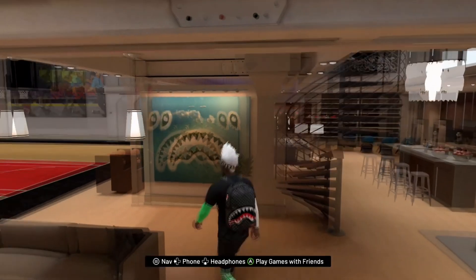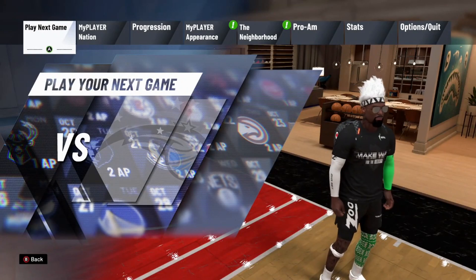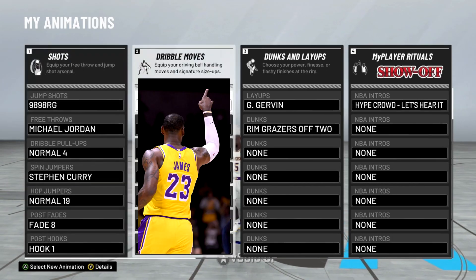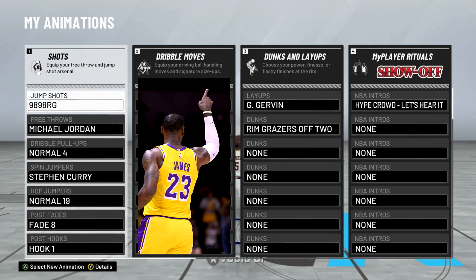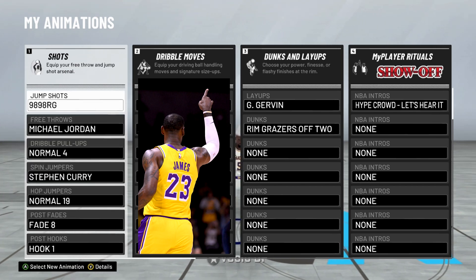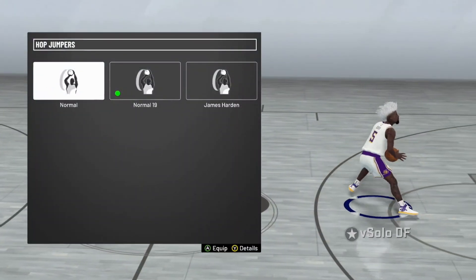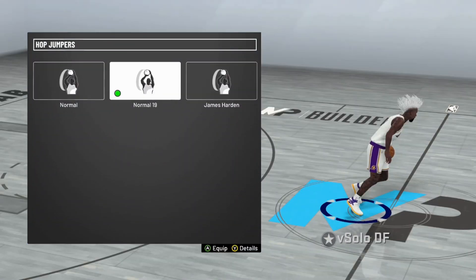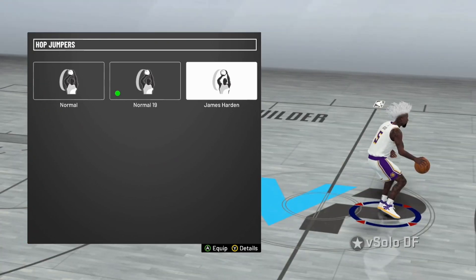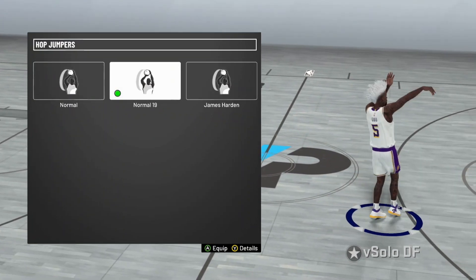Alright, so I had to pull up to the penthouse to show you guys the tutorial. Let me walk over to my court. For this tutorial, it's not one of those tutorials where you can just use any move you want. I'm going to my player appearance and then animations. I will be covering my dribble moves in a separate dribble tutorial. For the main thing in this video, you need the hop jumper — Normal 19. That is the secret hop jumper. You guys will see right here there are like four different hop jumpers in the package. You see the behind the back one? That's the one you need. Some people thought it was James Harden or Steph Curry, but the actual one is Normal 19.